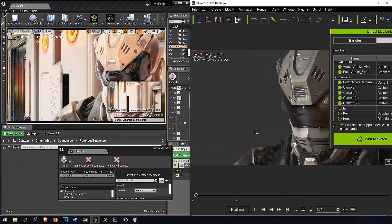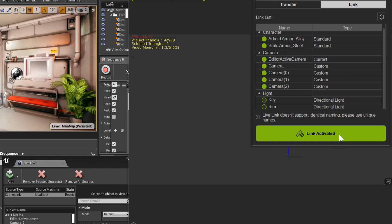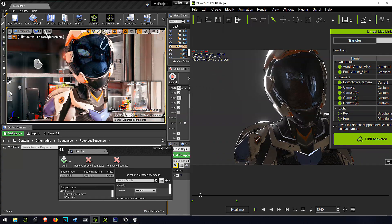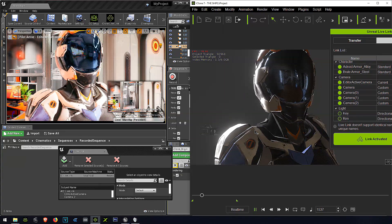To link Unreal Engine 4 to iClone 7, all you have to do is click on this button — that's it. If you want to make your own AAA animations, don't forget to subscribe and hit the notification bell. I did this animation in about 20 minutes using iClone 7, so let's have a look.